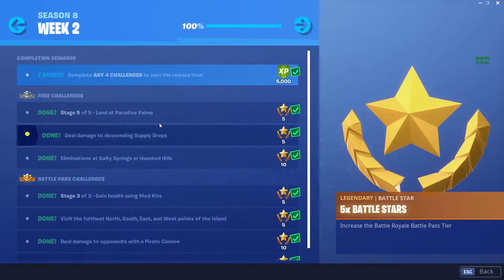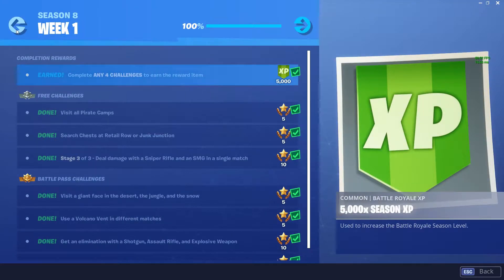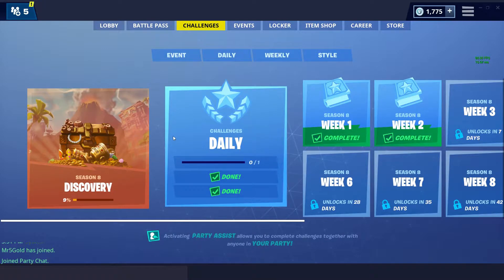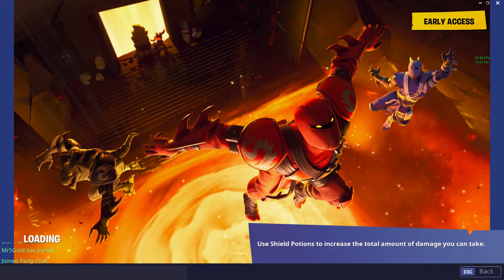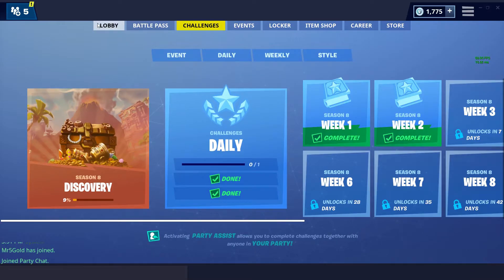Once you've completed all of this week's challenges, you'll be asked to find the secret banner in loading screen number 2. As you can see from this picture, it is in the volcano — you can see it just on the top left of the screen is where you want to go to grab that banner. I'll be showing you the exact location coming up.